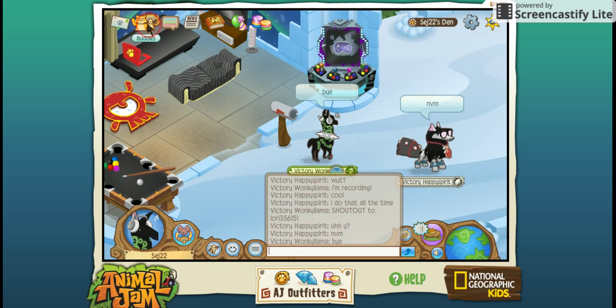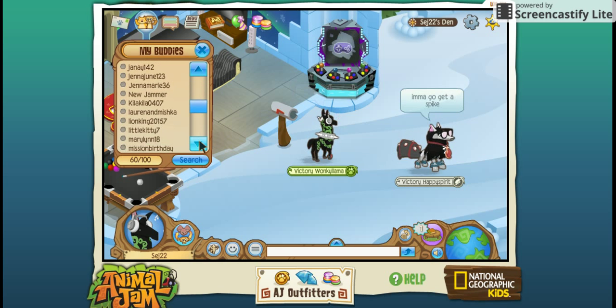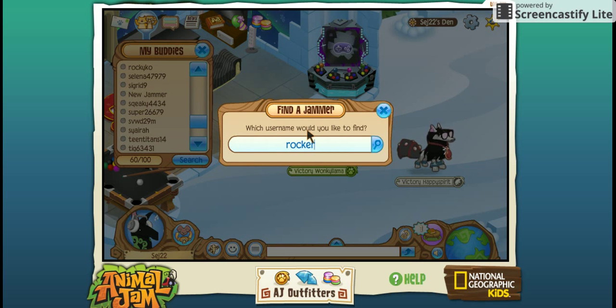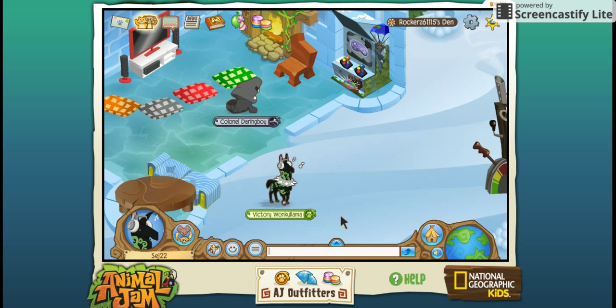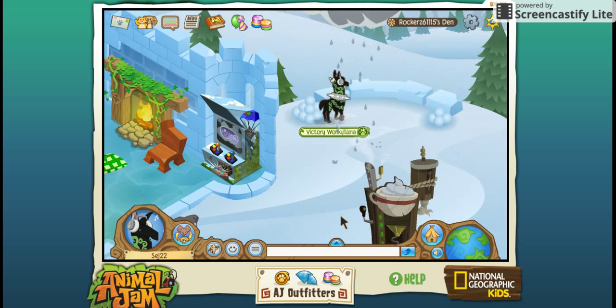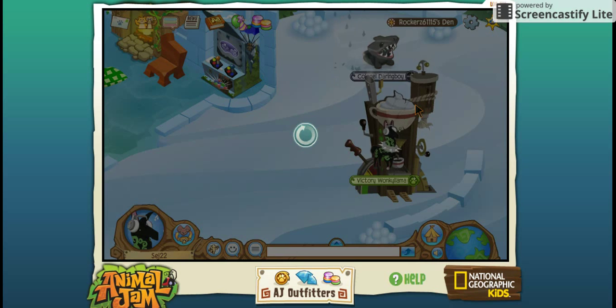And now we will be going to David's den. There's one in my den — just jerk me in. Okay, so this is his pretty cool den. He has a little rain cloud right here, a hot cocoa machine — so let's make ourselves some hot cocoa for a second.